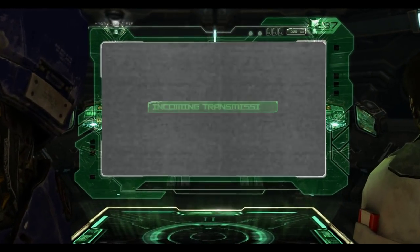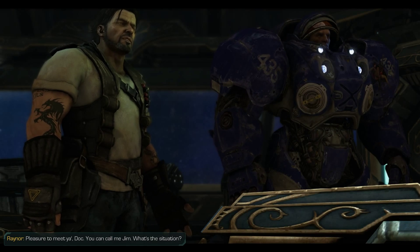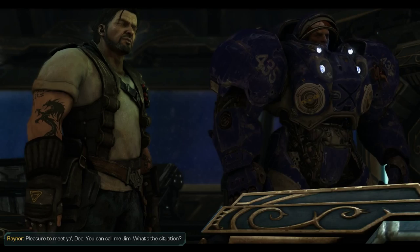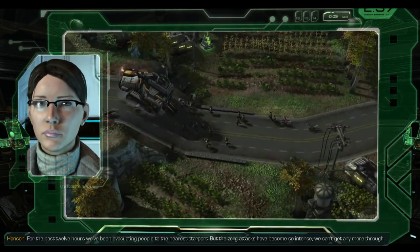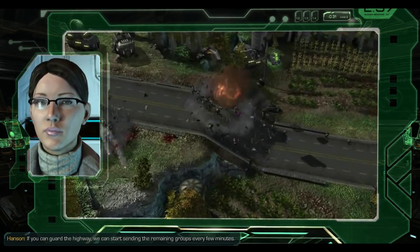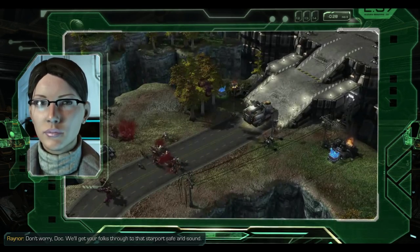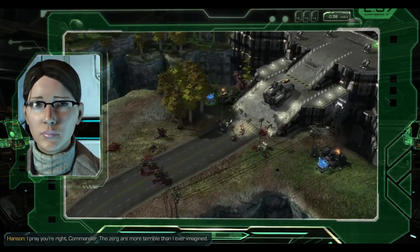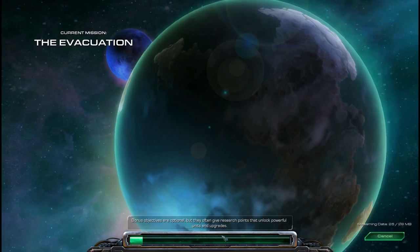Any ship receiving this transmission - the Zerg are invading Agria. The Dominion abandoned us here. We're just a small farming colony and we've got to evacuate before we're overrun. Please help us. Manx is protecting the main worlds of the Dominion and just abandoning the Fringe Worlds. Incoming transmission: Thank you for responding to our distress call, Commander. I'm Dr. Ariel Hansen representing the people of the Agria colony. The Zerg have overwhelmed our planetary defenses - the colony is lost. If you can guard the highway, we can start sending remaining groups to the starport every few minutes. We'll get your folks through safe and sound.